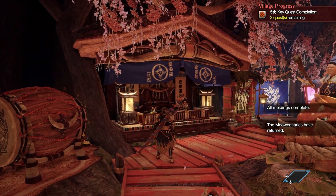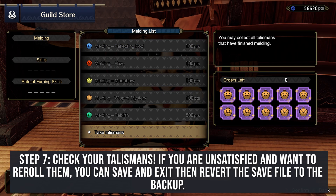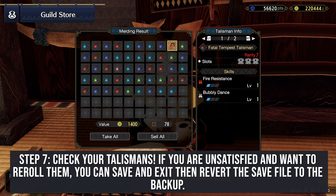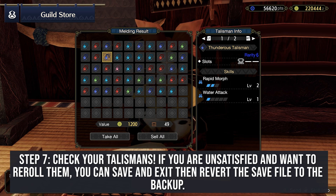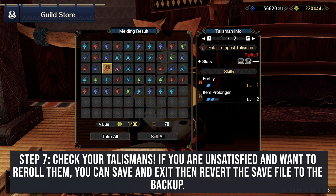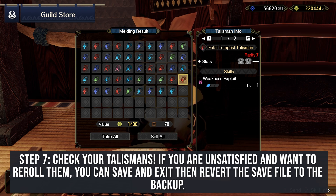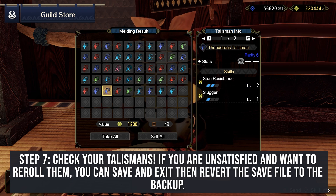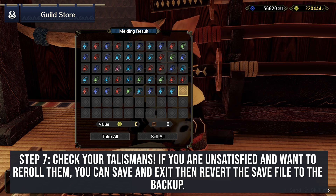We're back and all of our meldings are completed. Let's check out our melds and take a look at the talismans. Rapid Morph 2 with a 2-slot — not bad. Crypt Boost. Windproof — if only it had a 2-slot.